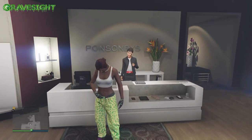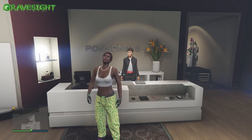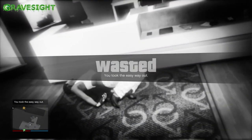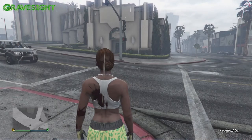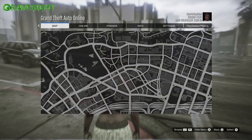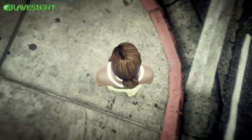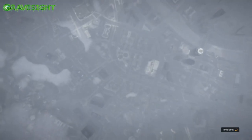Now we're going to take the easy way out — die right in the store in front of the clerk, it's fine. Once we're outside, press the pause menu and go into Rockstar Creator.